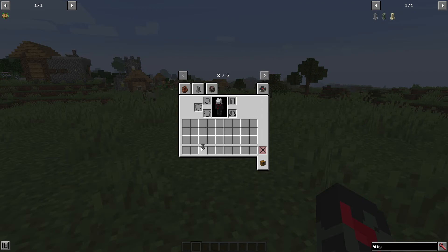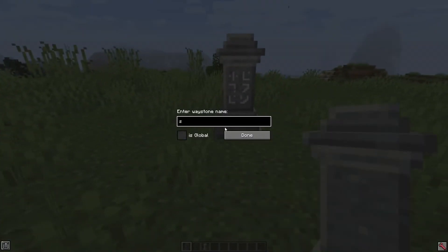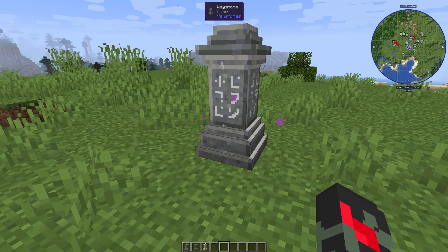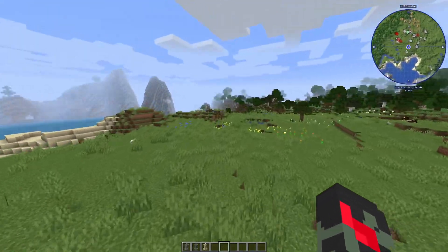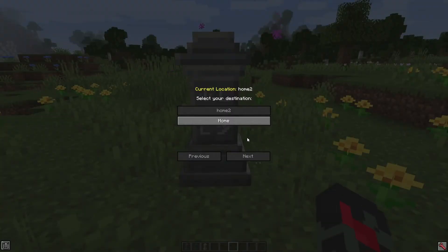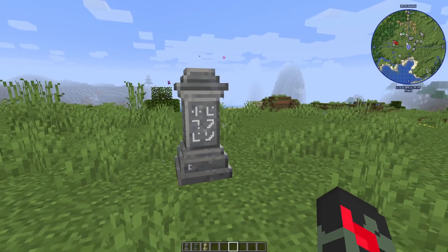Next is Waystones, which is a really cool mod to add to modded Minecraft. You craft a waystone, name it — for example 'Home' — and place it. Anyone who right-clicks that waystone also gets to memorize that location. If you break it, the location gets removed. You can place another waystone and name it something like 'Home 2.' You can teleport between them by right-clicking, and this even works across dimensions.